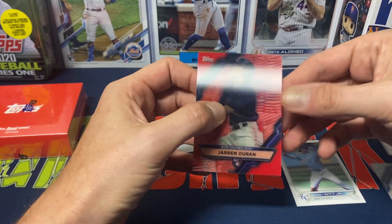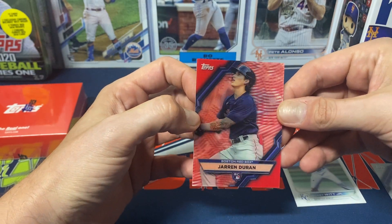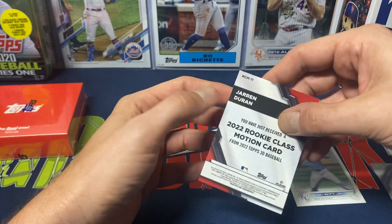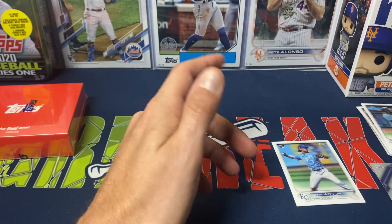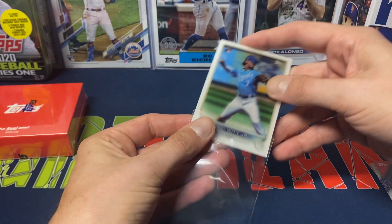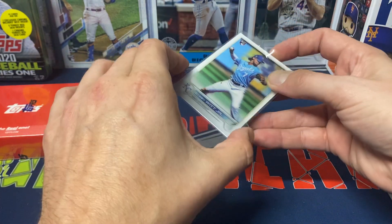Definitely happy we were able to get the Bobby Witt. These inserts are pretty cool — there's a 20-card insert set and you get two per box. Duran's not a horrible name, definitely there are better names out there. Gil's probably one of the lesser ones to get — that might have been the worst insert I've pulled so far overall.